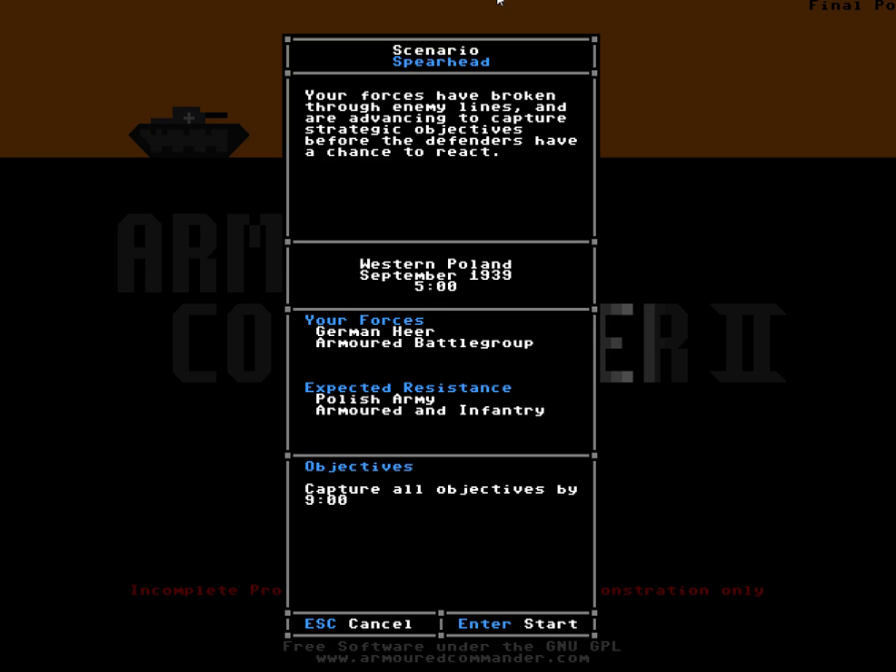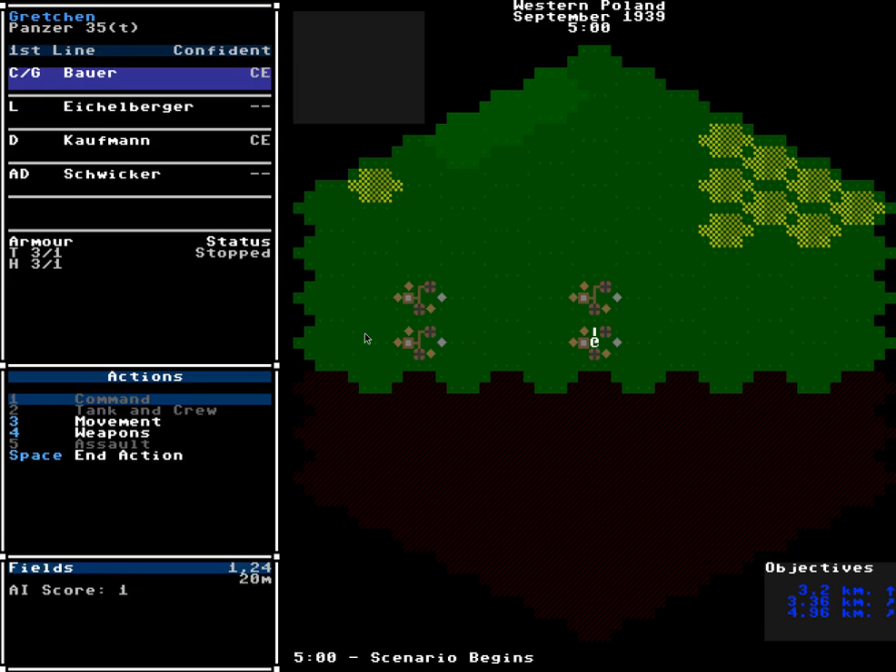So let's start a new game. The only scenario included right now is quite a generic one — you can only play as German forces, but in the future all of this will be expanded to many different types of units and areas of the war. As in previous versions, you have a view of your own tank and your crew. At present, the crew doesn't really do much; they're here just as placeholders, but of course in the future, just like Armored Commander 1, they'll play a big part in your survival.